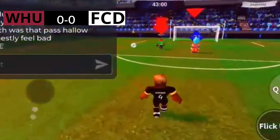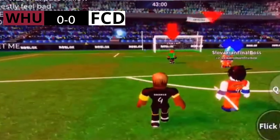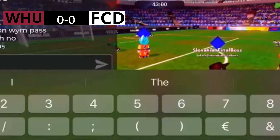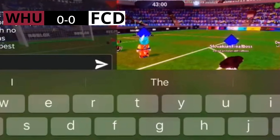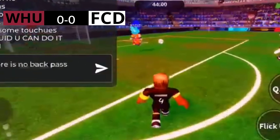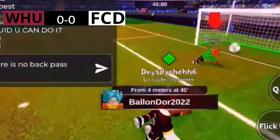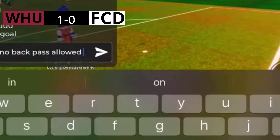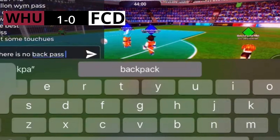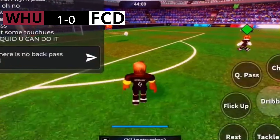The referee blows and it's a penalty to blue — that's just not what you want to be seeing in the game. Giving away a penalty, tackling inside the box, totally preventable. Unfortunately the defender has given away a foul, the referee's pulled out a yellow card. And it rattles the post — it's a goal for the blue team. There will be a minimum of one minute additional time.